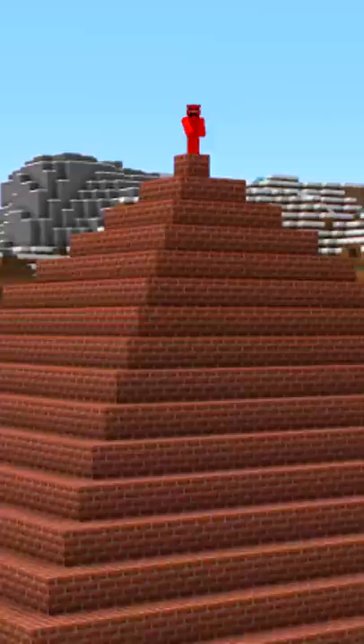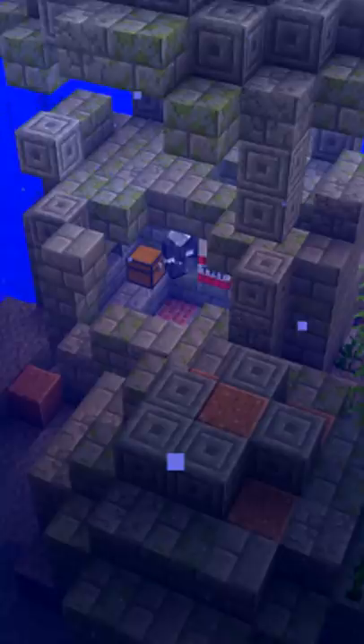Minecraft's bricks used to be much more red. Bricks have the same blast resistance as diamond blocks. Solid brick pyramids used to be found in the world and were 32 blocks tall. The texture for bricks has changed four times.